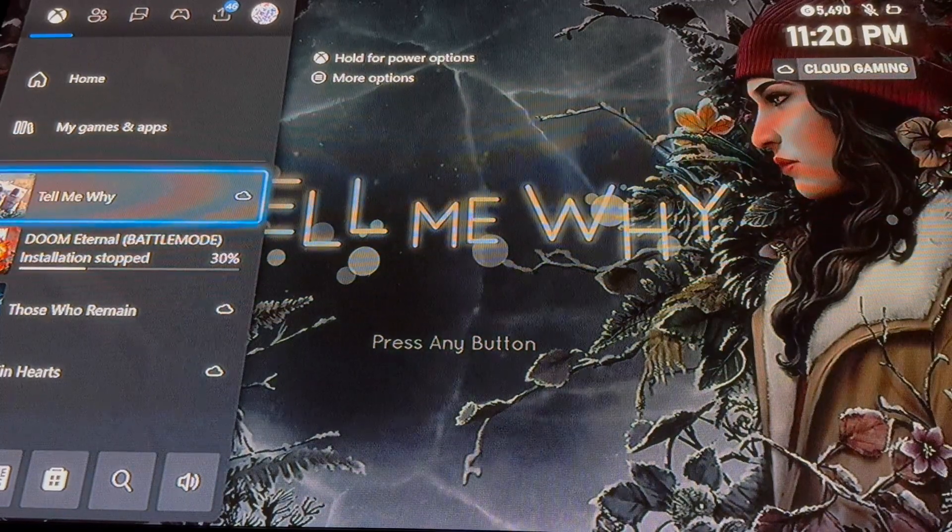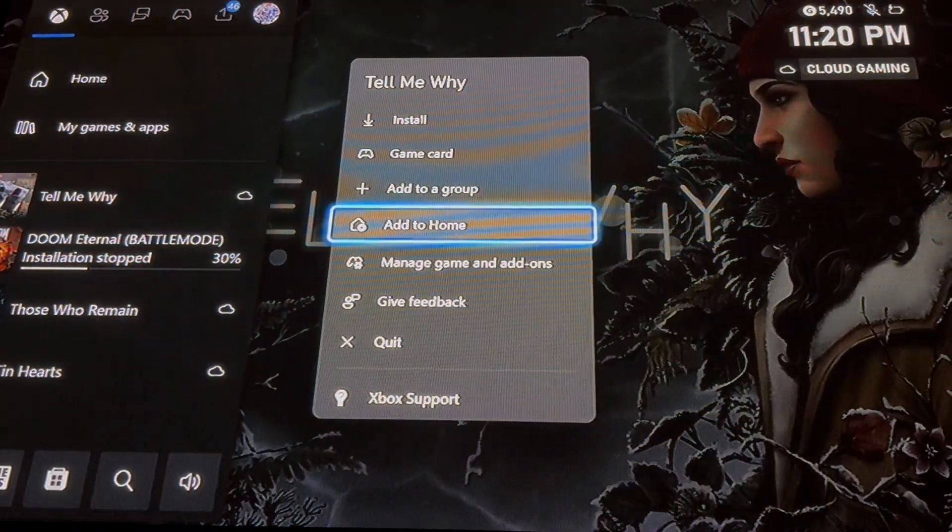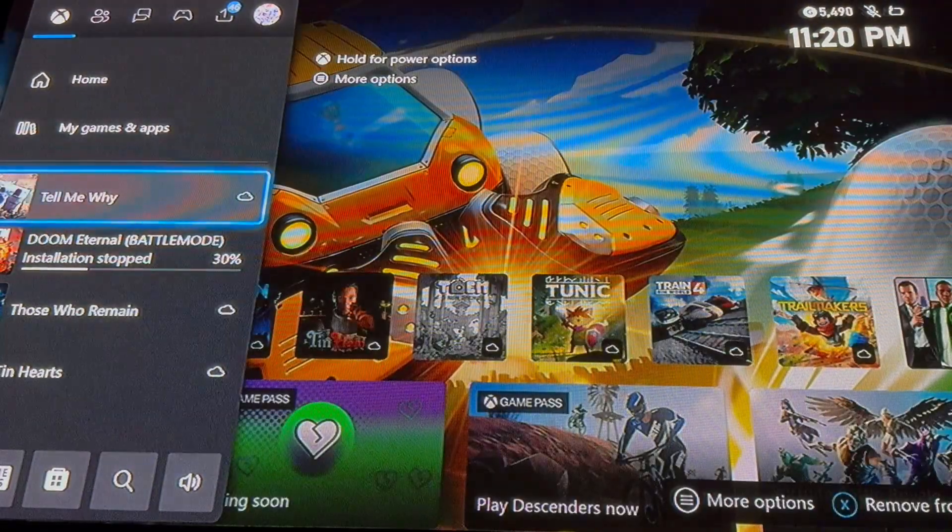Then hit the small button that has three lines on it. This menu will pop up. Then you can hit quit and then hit A on the game to have restarted it.